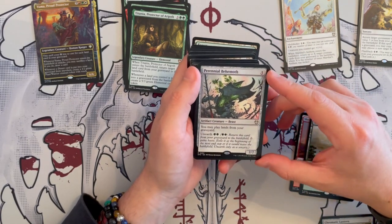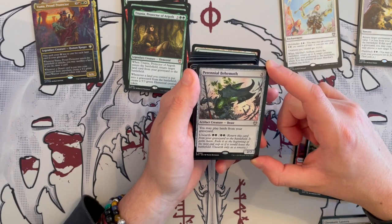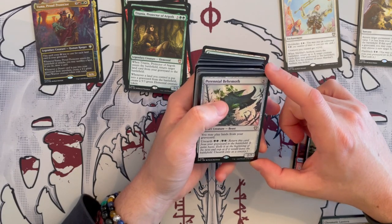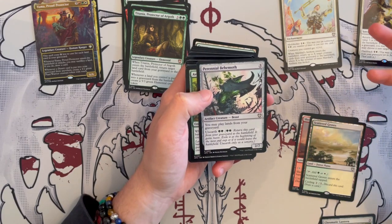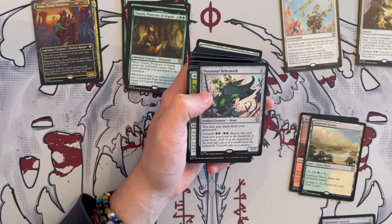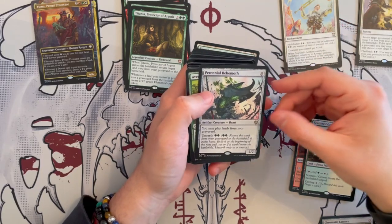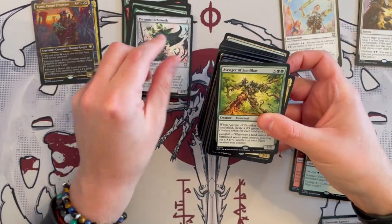Perennial Behemoth — it costs five generic as a 2/7. You may play lands from your graveyard, and you can unearth it for two, so you can return it and exile it with haste. It's not bad — if you accidentally milled it for whatever reason with all the other cards, you can definitely bring it back, bring back an extra land on that turn, and swing in as a 2/7. Another way to get more lands from graveyard into play.